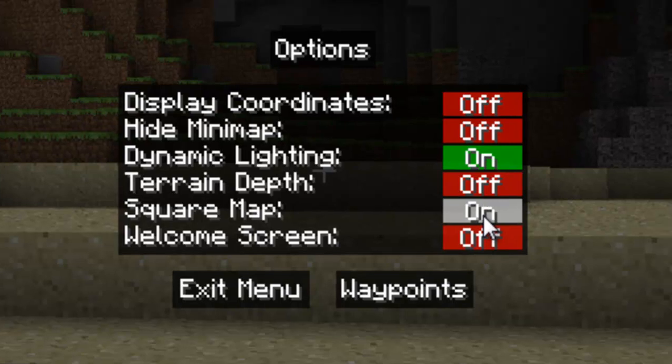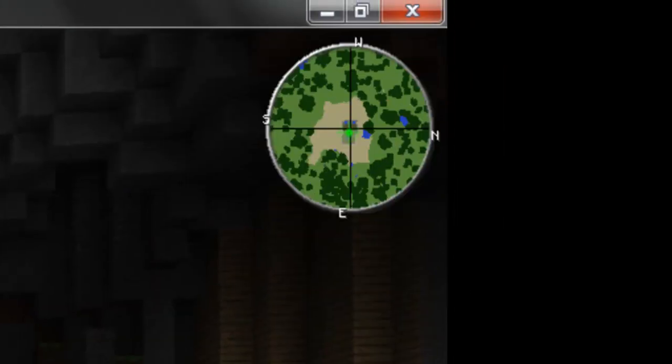And you can change it to a square map that stays stationary, or keep it as a round map that moves around, and you can see west, south, east, and north moving as you move your character to tell you which way you're facing.